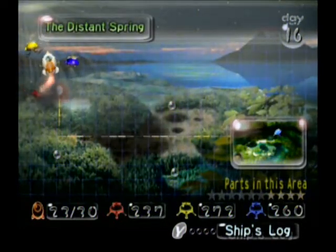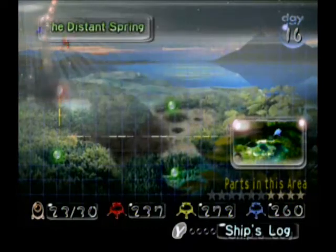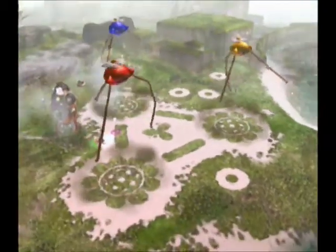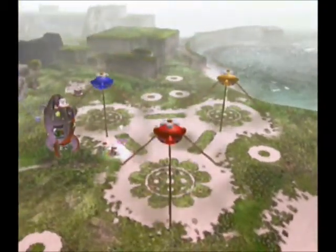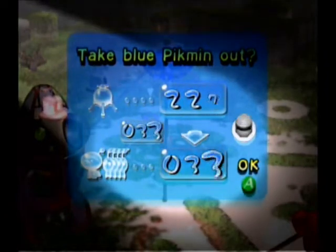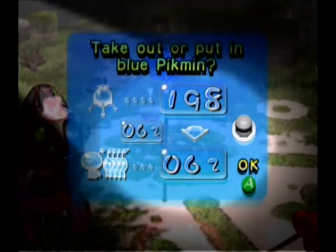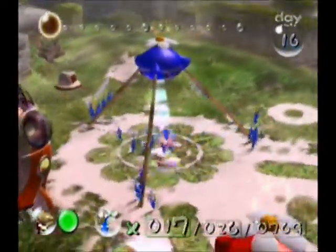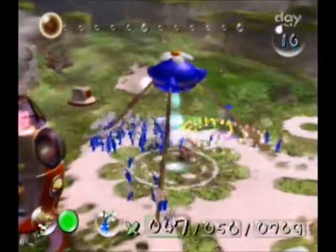Hey guys, welcome back to more Let's Play Pikmin. We're heading back to the Distant Spring - we need to get those two parts we had to leave behind at that gigantic stone wall. I'm going to want a mixture of yellow and blue. I don't really have a use for red at the moment, so I'm going to take 65 and I'll have to go rebuild that bridge.